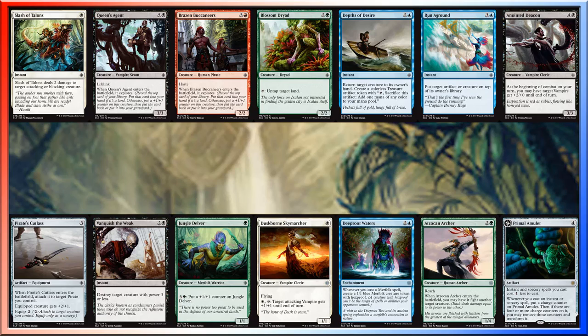Brazen Buccaneers is just a 2/2 Haste for 4. The Explore's nice, but not absolutely necessary. Depths of Desire is okay on Summon and lets you get a Treasure Token. Runaground is a fine removal spell for what we're playing, but it's just not better than something else in the pack. Pirate's Cutlass — we're not really playing Pirates, so we'll leave that behind. Duskborn Sky Marcher — not playing a whole lot of Vampires, so we don't need that. And Deep Root Waters — not playing Merfolk, so that's kind of useless.